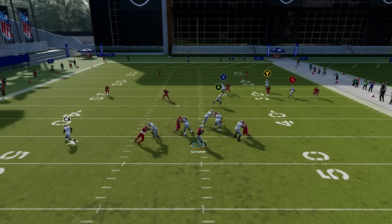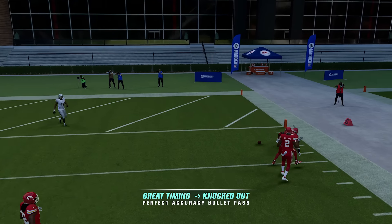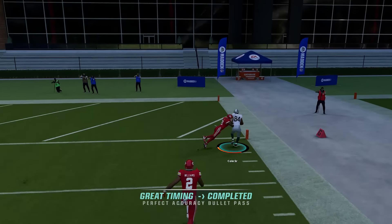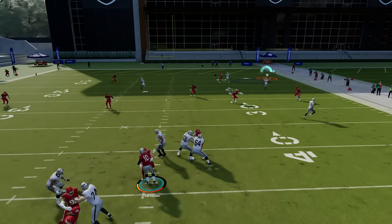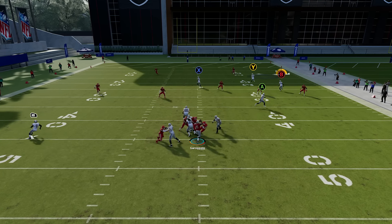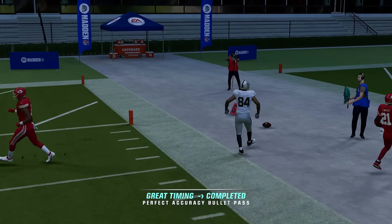Here we're showing a fade versus cover two. With a regular pass lead, the safety is able to get his hands on it. With free forming, I'm holding the left trigger, pressing the B button, and pushing the left joystick to the right all at the same time — and we're able to put it over his outside shoulder where the safety can't get it. Left trigger, B button, left joystick to the right — and we just drop it right in over the safety where he can't touch it.